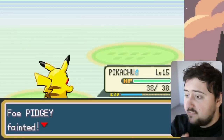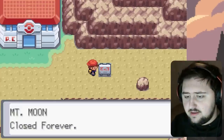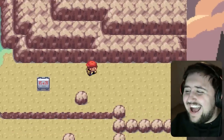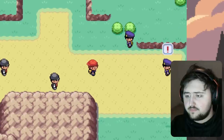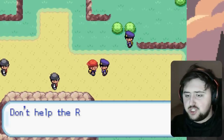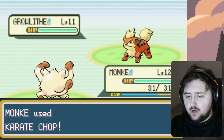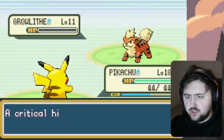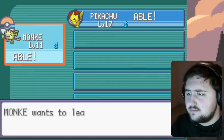We head on to Mount Moon, battle a bunch of people along the way, and make our way closer to Cerulean City. However, Mount Moon has been pretty much deleted and closed off. So instead, we go along a straight path. Along the way, we run into a literal war between the Team Rocket Squad and the police. We jump in, defeat a few of them, and grab ourselves some free experience points, as well as Mega Kick and Mega Punch for Monkey.